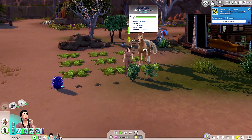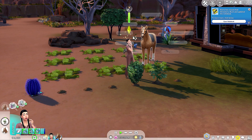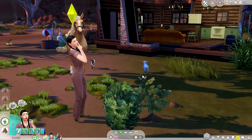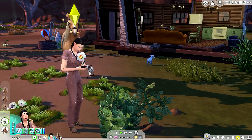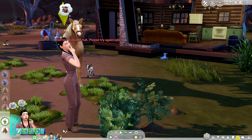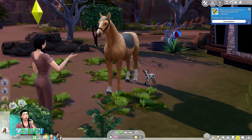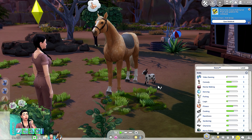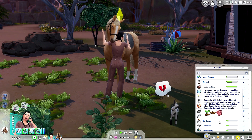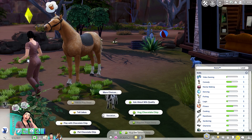Are you okay? Energy good, excellent. Social good — let's chat, talk, mellow out. Hug — do I need to brush your coat? Let's share, chat, hug, Blueberry. All right, cool. She's now level three in gardening. Working on plants will be more efficient, going to unlock new garden interactions. Okay — milk for simoleons, socialize, hug Chocolate Chip.